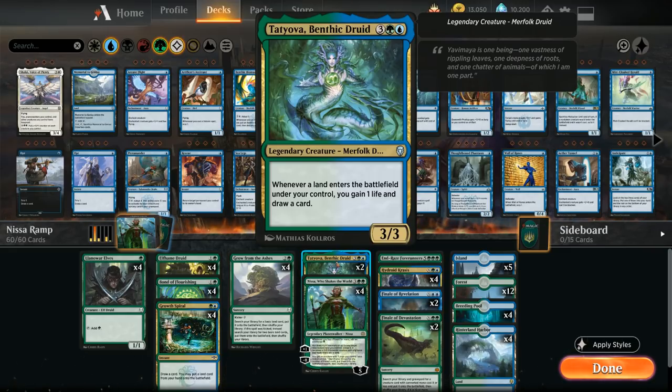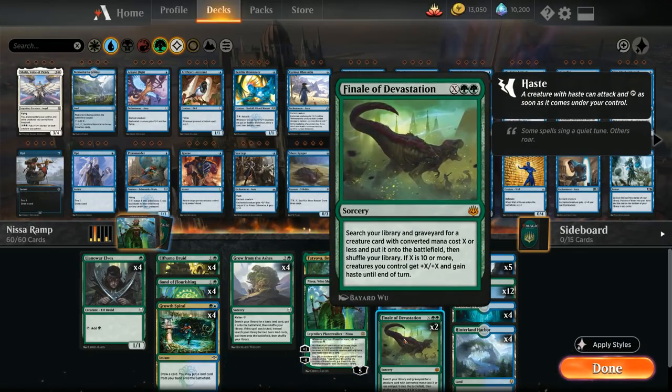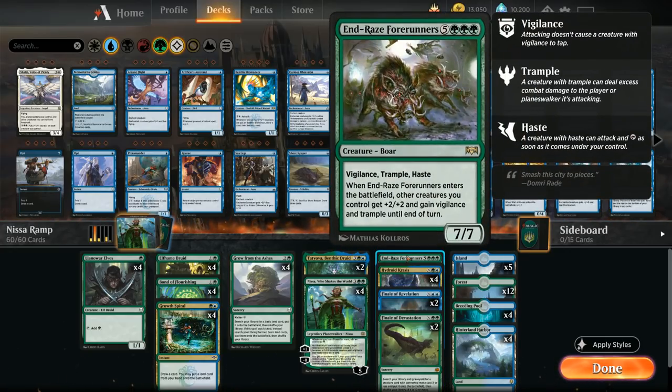Four copies of Nissa can also double as a win condition with the plus one, and once we ultimate her those lands become indestructible and very hard to deal with. Our real finishers are two copies of Finale of Devastation — X and double green — which lets us search our library and graveyard for a creature with converted mana cost X or less and put it on the battlefield. If X is 10 or more, creatures we control get +X/+X and haste until end of turn.